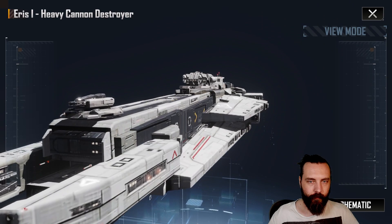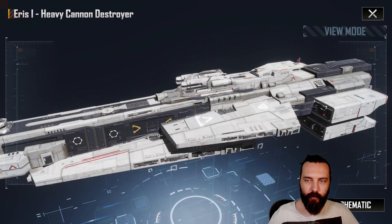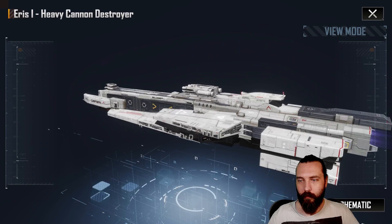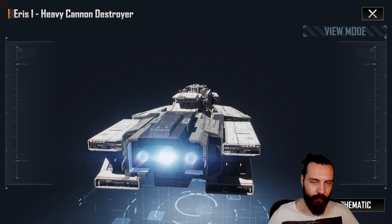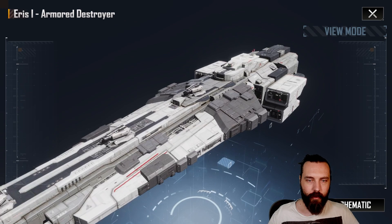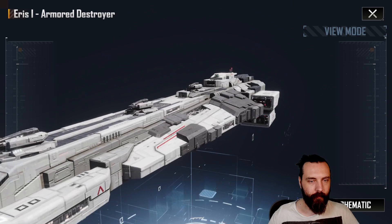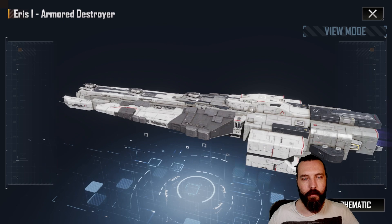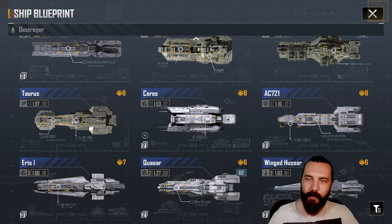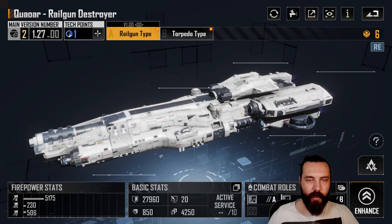Very cool. The cannon on this thing is absolutely ridiculous — it's like 10% of the ship size. Gotta love the design philosophy of that though, haven't you? What can we do to make this ship better? Put a bigger gun on it. Definitely very cool. That's the heavy cannon. Obviously the armoured variant has extra armoured plating down the sides and stuff like that. And these black accents on the armour plates just look great on the white ship. This is one of the few ships where I sit there and think — do I want to put a skin on this? Because it just looks cool anyway. I like it in the white.